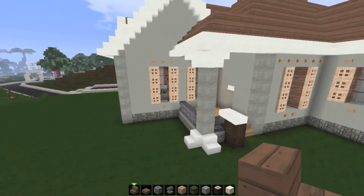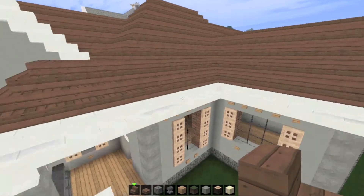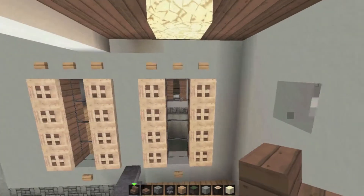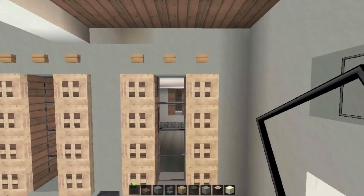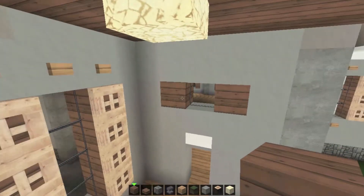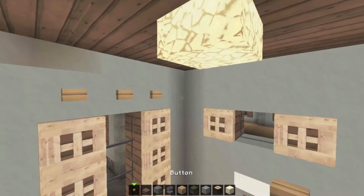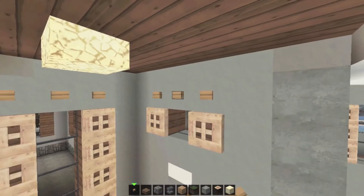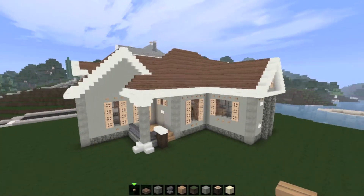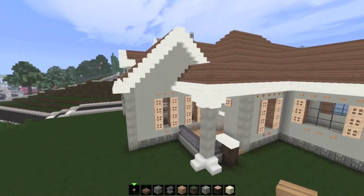Now that we're done with that, I sort of want to end this episode here. I don't want to keep this a really long episode. What I'm going to do is probably put another video out either tomorrow or the next day, and we are going to finish the exterior of this house. We're going to add a pool, hot tub, some luxury things out here, maybe a barbecue, and then we will finish the house. Thanks for watching, guys — remember to like, comment, and subscribe. Hope you guys like it. I'm out. Peace.